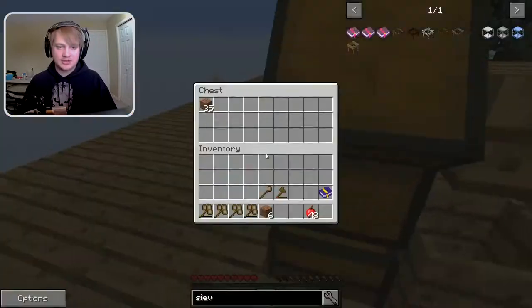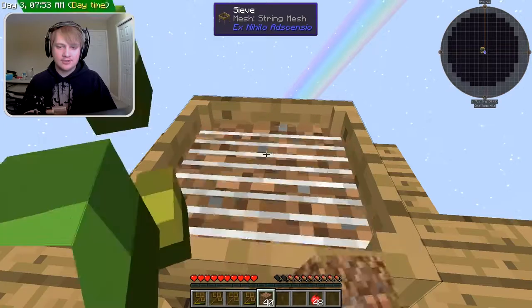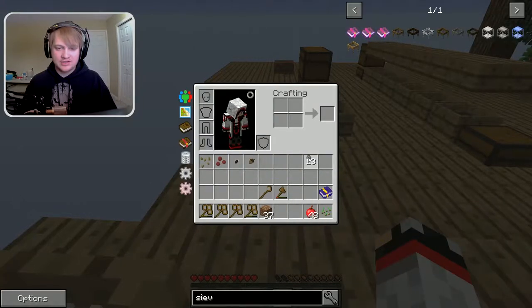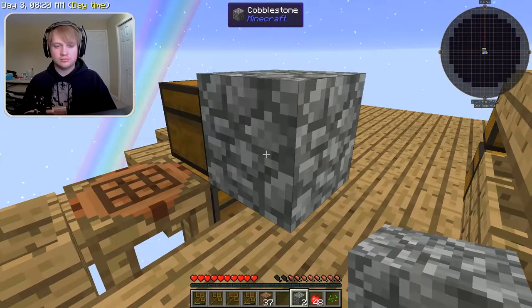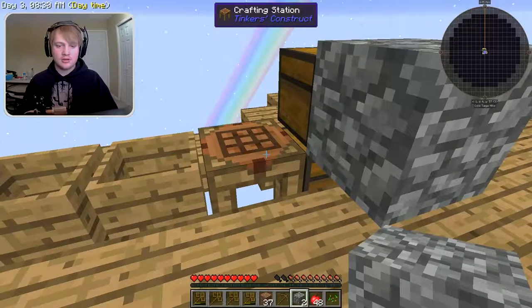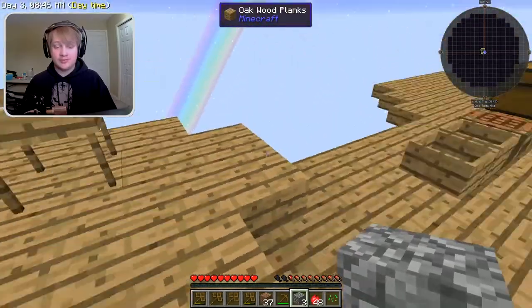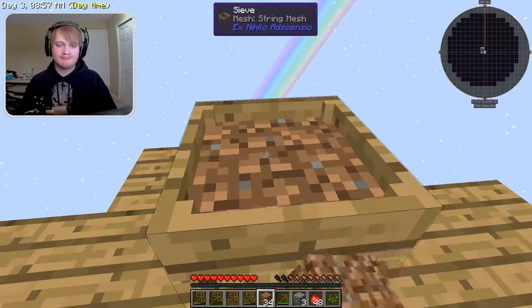Another reason we needed so much dirt at the start is we need to get stone — and this is how we get it. You just right-click on the mesh and voilà, we're sifting dirt. As you see, we got Acacia seeds, Potato seeds, Grass seeds, and Stone. Stone is used to make cobblestone, and cobblestone is a very big necessity late game because it literally gives you everything. The sieve is pretty slow at sifting — that's just how it is.